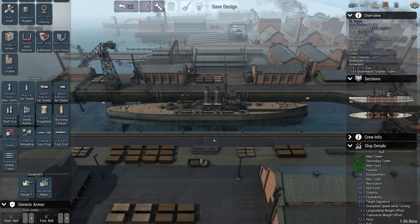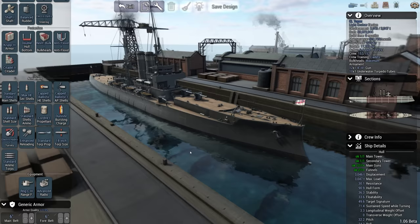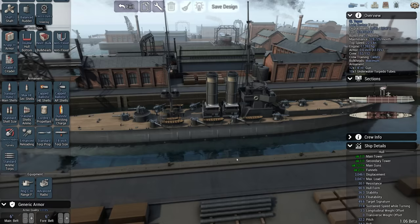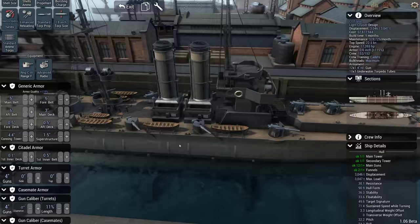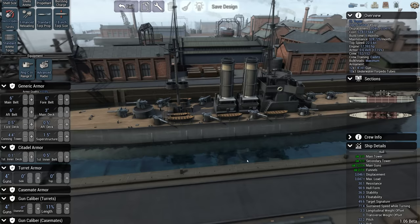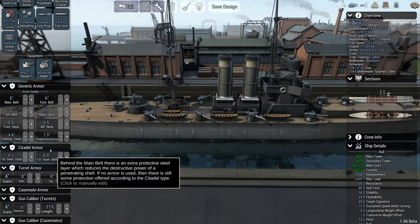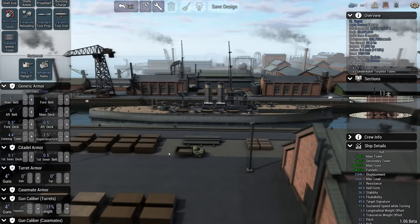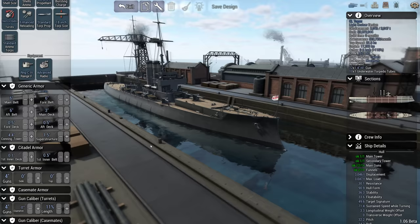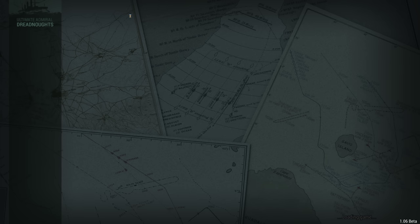All ships are named after historical ships and roughly correspond to a historical class. Next we have the Topaz-class protected cruiser or light cruiser — these were the last protected cruisers the Royal Navy built, and I've stuck to the same idea. We have some four-inch quick-fire guns, I think they're four-inch .45s. These are not very fast: 22.5 knots. They do have maximum bulkheads and they're pretty well-protected. Six-inch belts should do okay for picket work, sending them down to the Mediterranean or something like that.